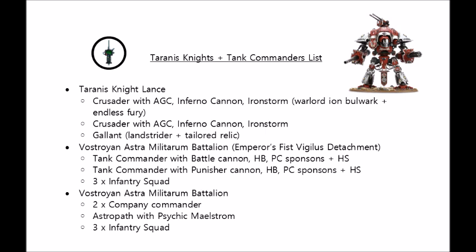The knights are Tyrannus Household, partly for the 6-up Feel No Pain to add a decent amount of extra survivability, but also if you do happen to lose a knight first turn, then you might well just be able to get it straight back up again with the Tyrannus specific stratagem. This means that this list is quite resilient to going second, which you need to be if you're expecting to get consistent results.